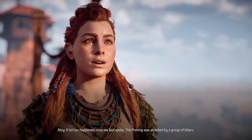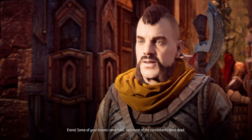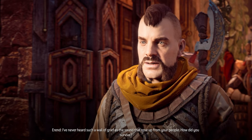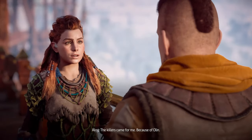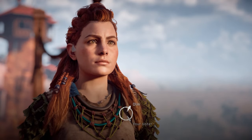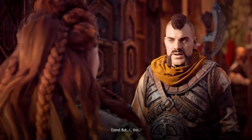Errand explains that the proving was attacked by killers and not many survived. He says: 'I've never heard such a wail of grief.' Aloy reveals she was targeted through Olin's focus. Errand is confused - Olin is his friend. Aloy says no, he's a traitor - the killers used him - but she needs Errand to take her to Olin. Errand says he went scrounging for scrap and relics days ago.